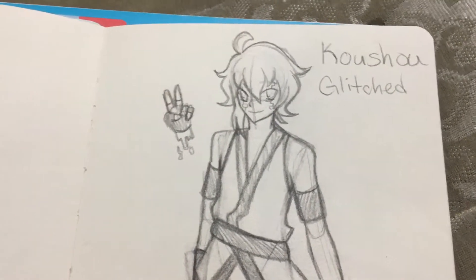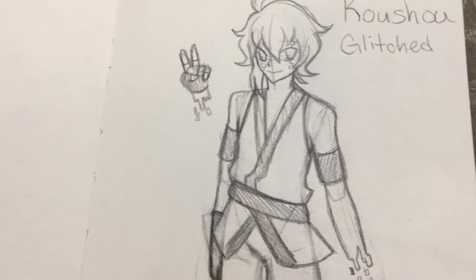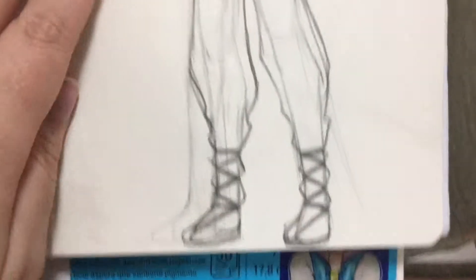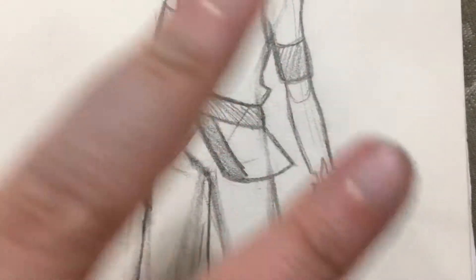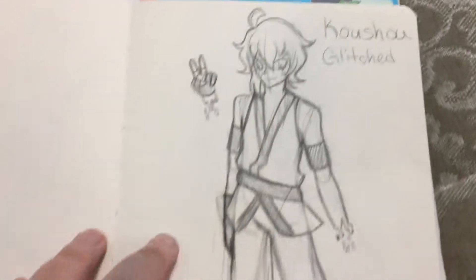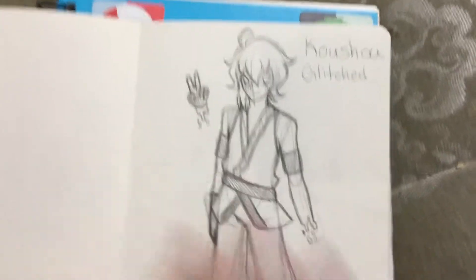He's one of my My Hero Academia OCs. His quirk is called Glitched. As you can see, his body is kind of made up of pixels and stuff. He can move his hand around and glitch out and dart across everywhere. It's really neat. I didn't come up with it — I found it through a quirk generator.